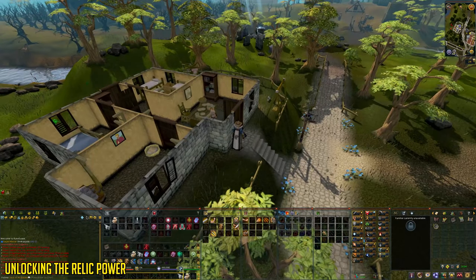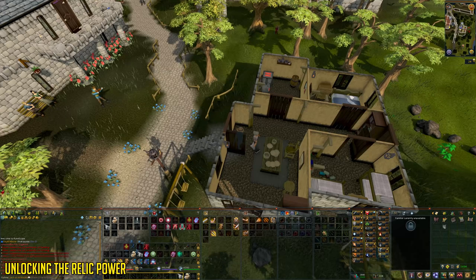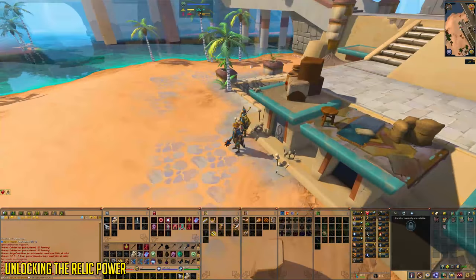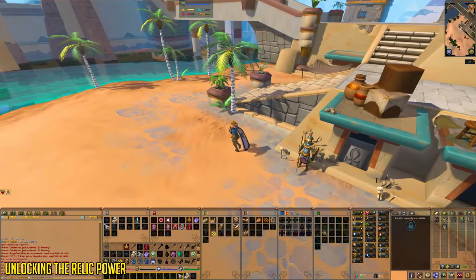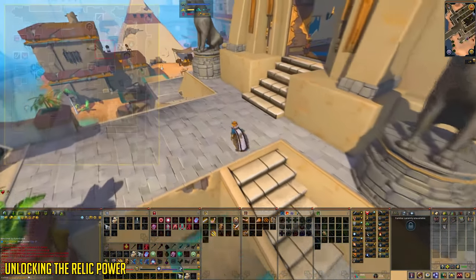She's located in Varrock as you can see. The reason you need the kitten is because you're going to talk to the Sphinx in Sophanem, and they won't talk to you unless you have a kitten out. So once you have the kitten, you want to drop it, which is basically summoning the kitten. Then teleport to Sophanem using a Sophanem Slayer Dungeon teleport or walk there from Nardah. The Slayer Dungeon teleport is cheap and easy.